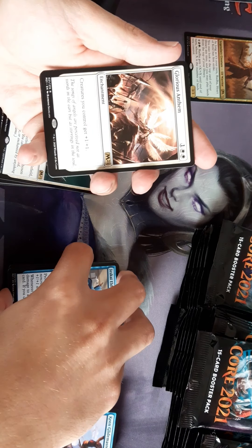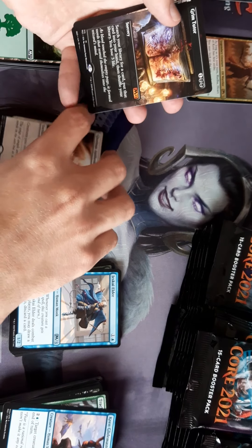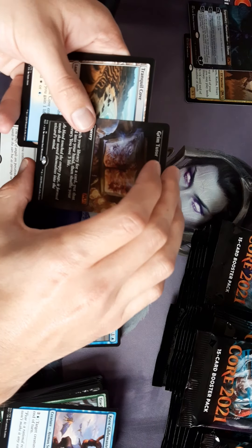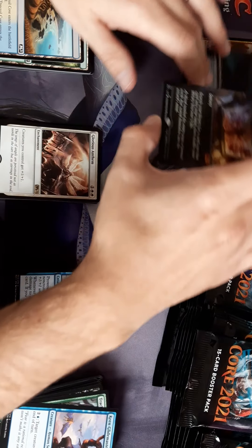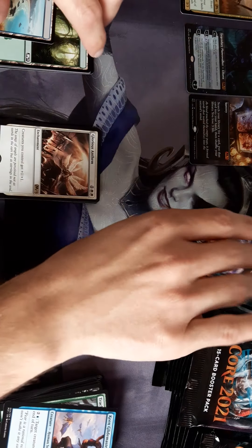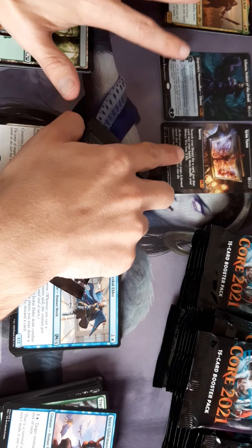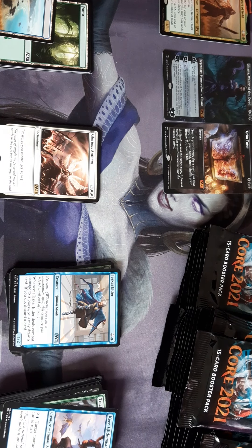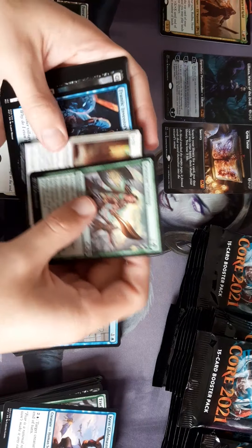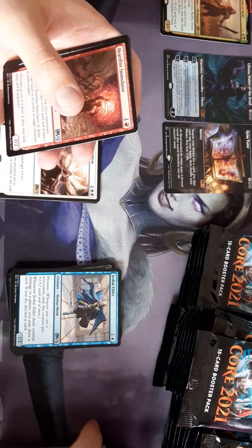Glorious Anthem — that's a reprint as well. Creatures you control get plus one, plus one. Dude — what a box! Altered Grim Tutor! Two altered mythics — I think that's a good price as well.